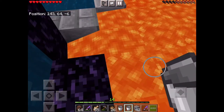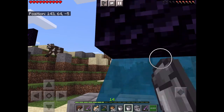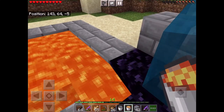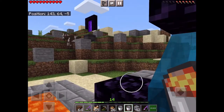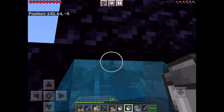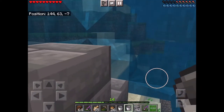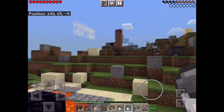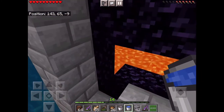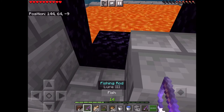I don't know how it works, but it just does. Then just around there, there, and there — there we go. There's your portal. All you need is flint and steel — I'm just going to use a fire charge.